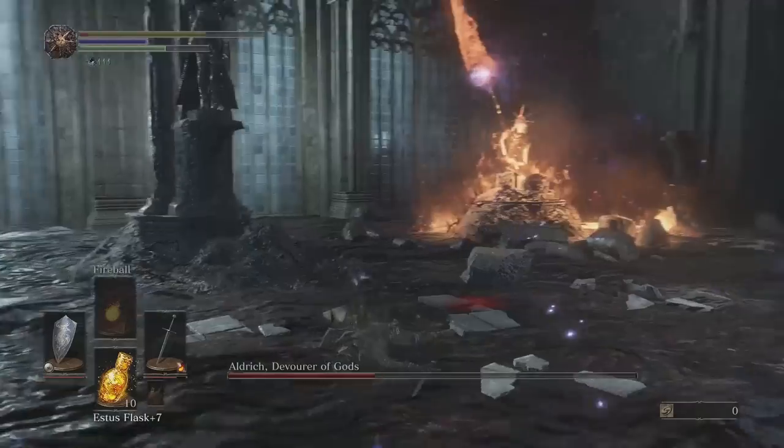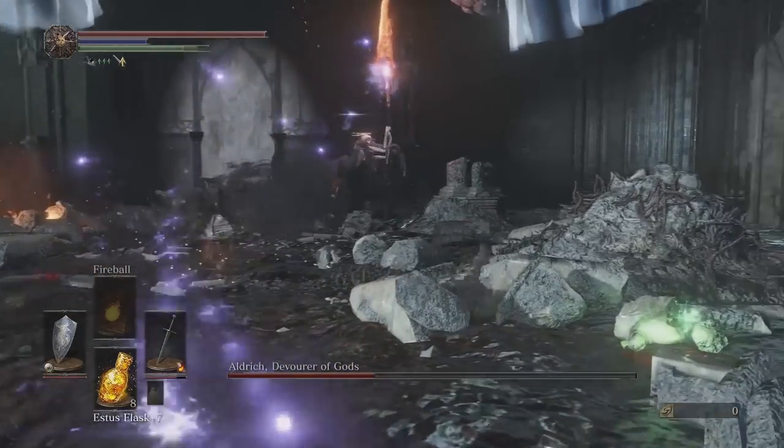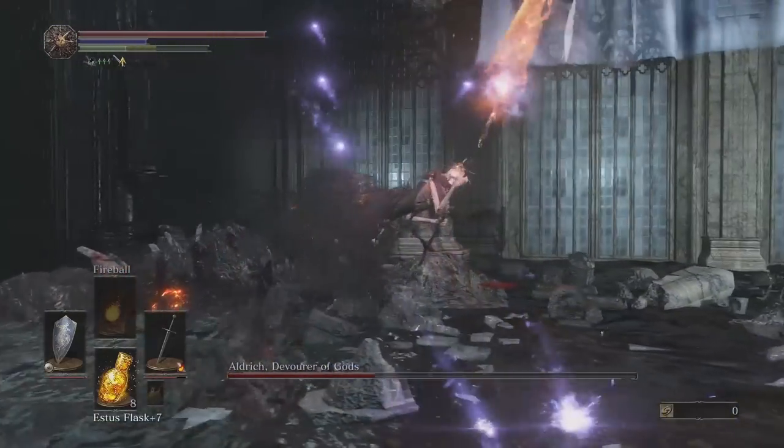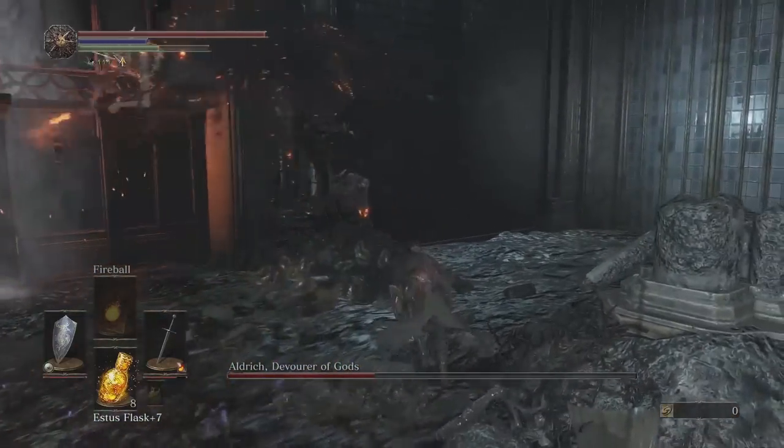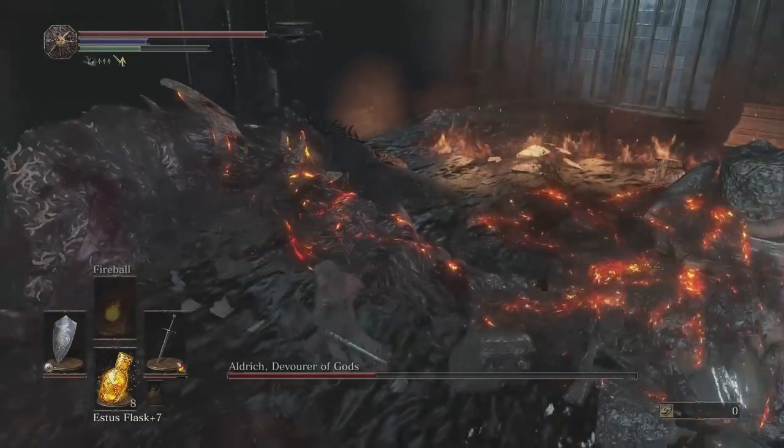A couple of notes about this fight: his melee attacks are erratic and hard to gauge, which is why rolling over blocking is recommended. His arrow attacks in phase 1 generally head in a straight line and are much shorter than in phase 2, so there is no need to run from them there.